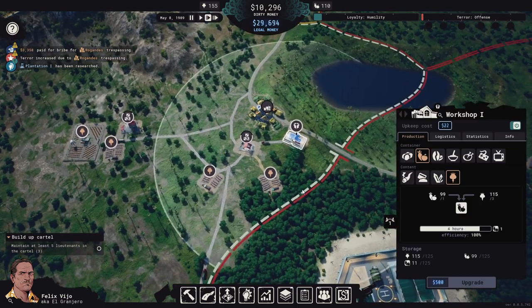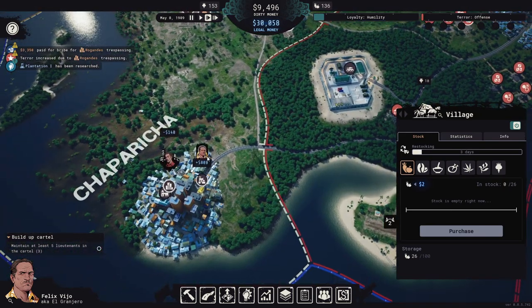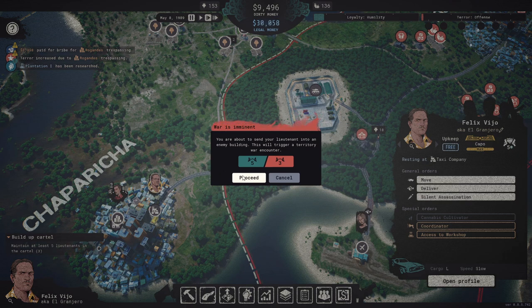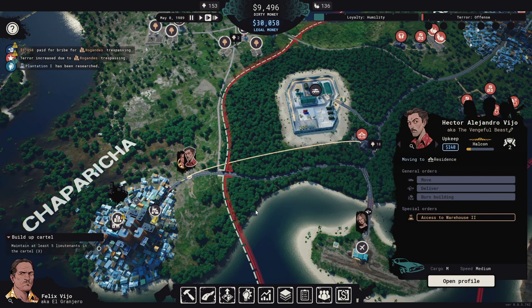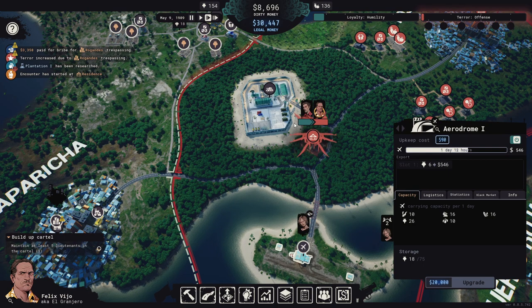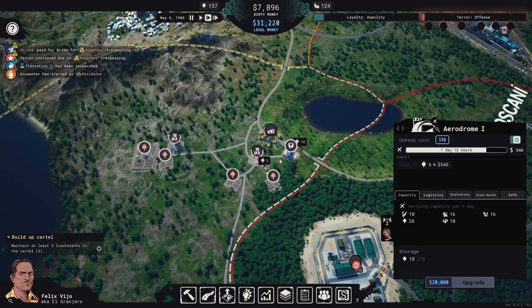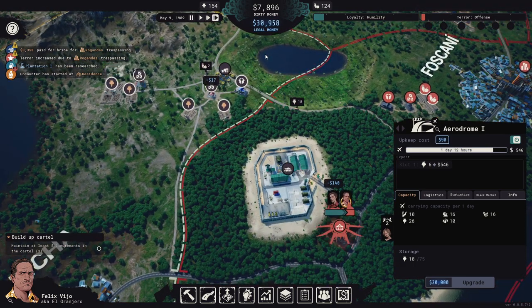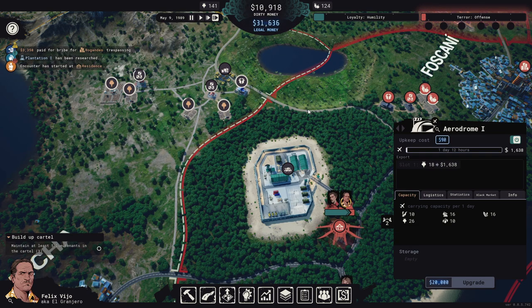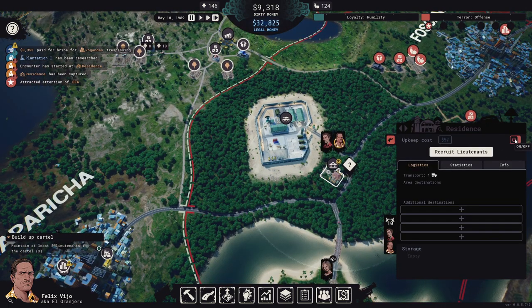We're almost up to Acceptance on loyalty — let's buy more veggies. Moving our forces to the residence — proceed. Let's get this done and take it quickly so our terror doesn't go up too high. I'm going to try to keep these episodes between 30 and 40 minutes long.